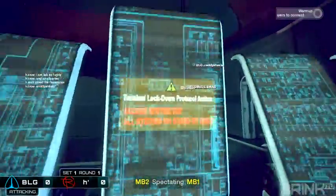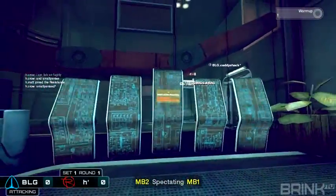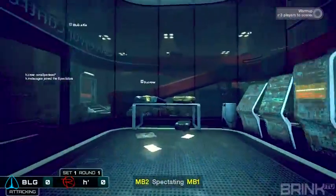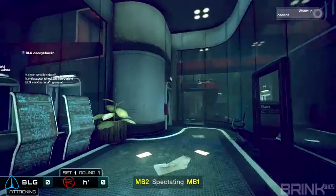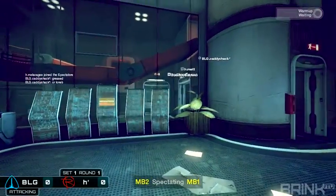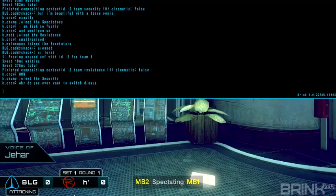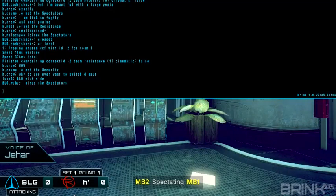These are the actual controls — this is where the operative has to place their hack box. You stay pretty much within this enclosed glass room. This room is very important to keep up on turrets and mines.